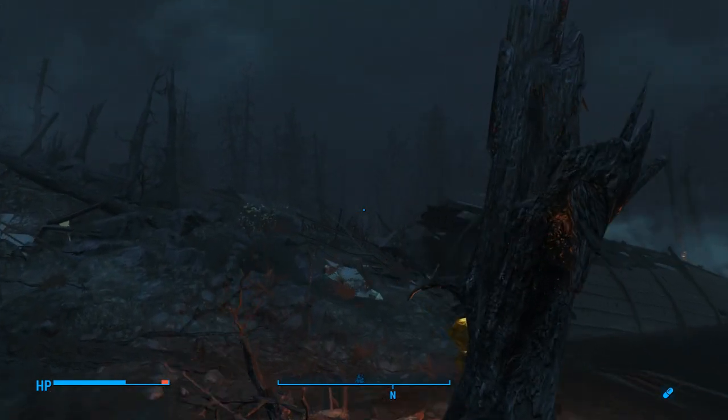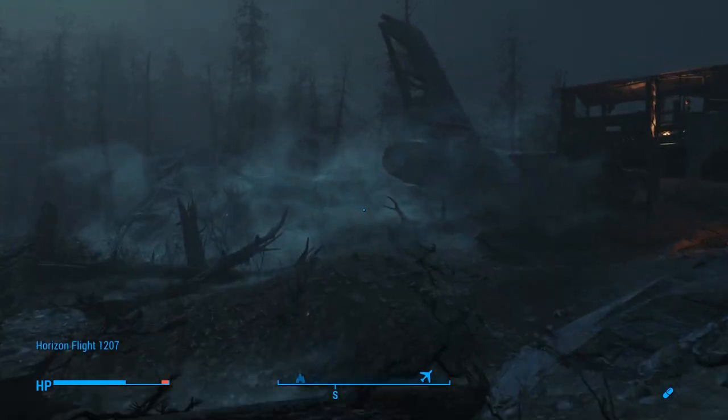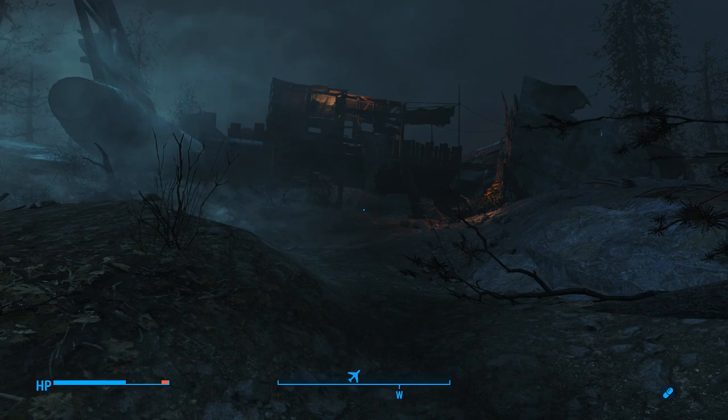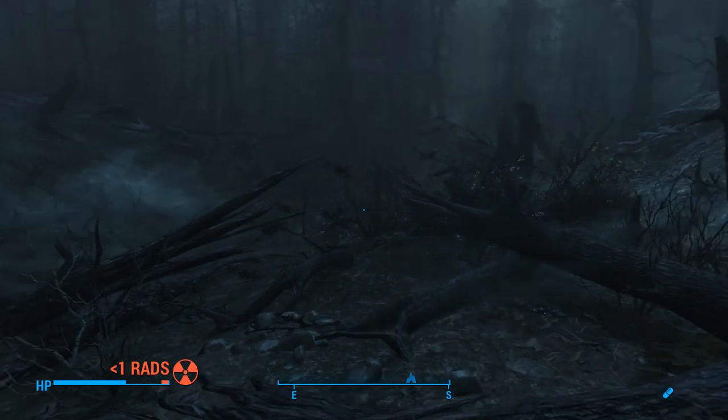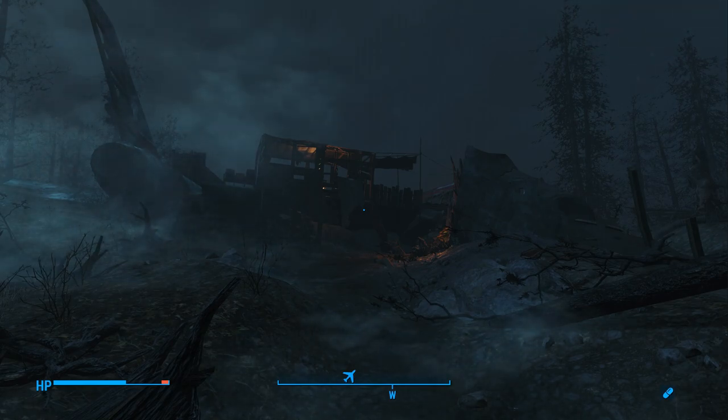Hey, it's me GV, and welcome to a brand new edition of Far Harbor's Hidden Treasures in Fallout 4. This one is going to be Horizon Flight 1207, probably going to be a short but very sweet location. This one was suggested by the PokeProf, and I actually knew about this one prior to hearing the suggestion, but I wanted to wait to explore it to do it on Far Harbor's Hidden Treasures.